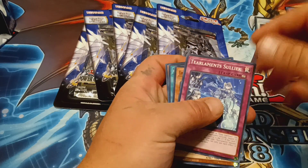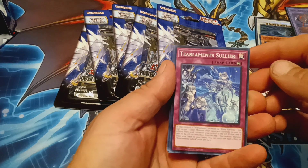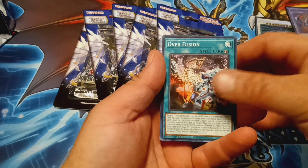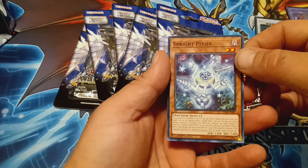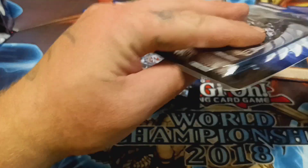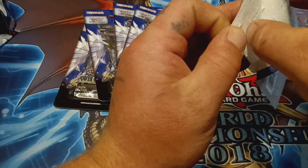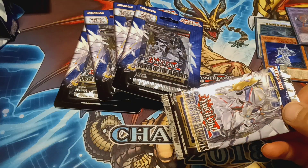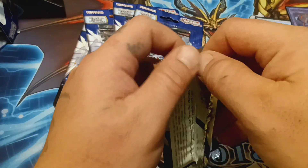We also have Telemints, Gem of the Seafront, Over Fusion, and a Sprite Pixies. Out of all the commons I've pulled from the booster box and blister packs, Sprite Pixies is probably the number one common I have not really pulled too many of.